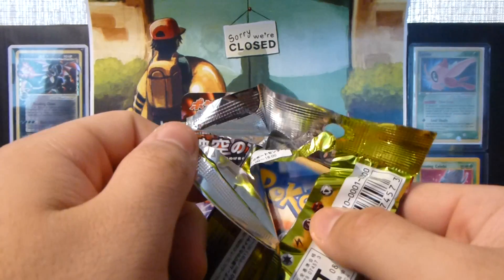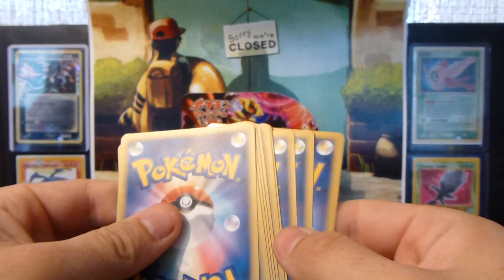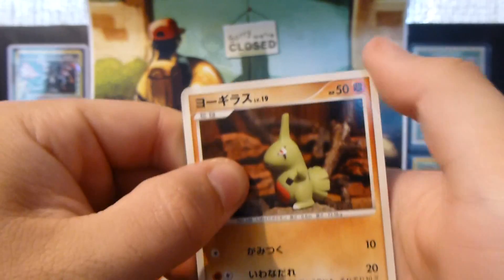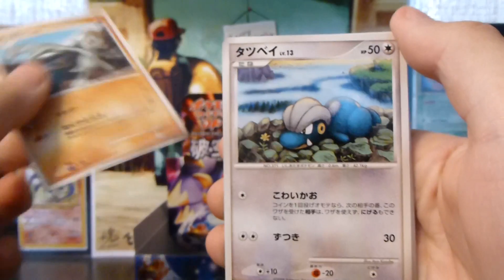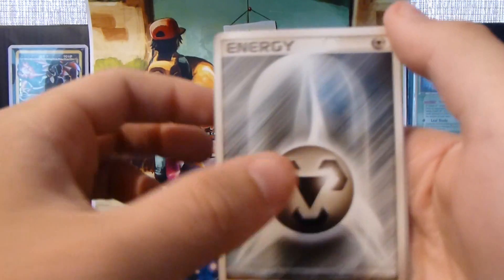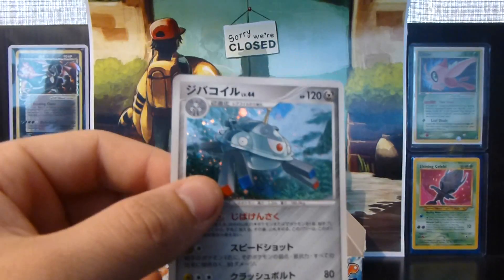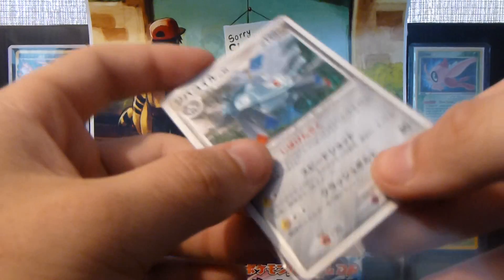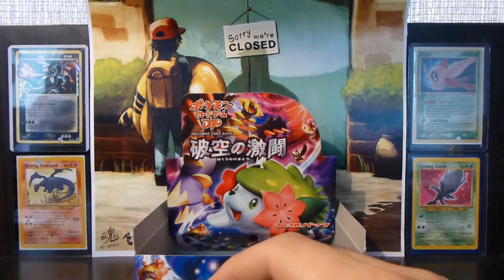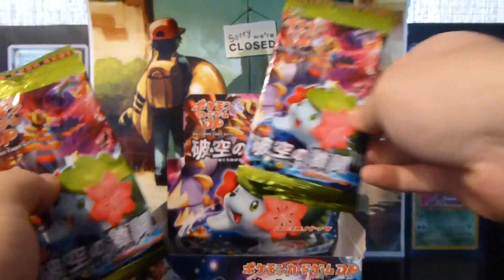Alright. I was going to say, I'm sick of destroying these packs. I've just got no finesse, just too much power. So, Lavatar, Onyx, Machop, Bagon, Piloswine, Haunter, Petro, Metal Energy, Drifblim, Gengar, and a Magnezone. Alright, so we've got five packs left, so a quarter of the box left.